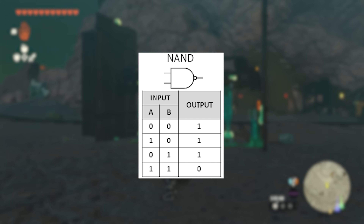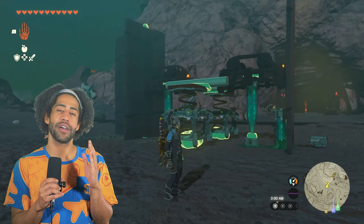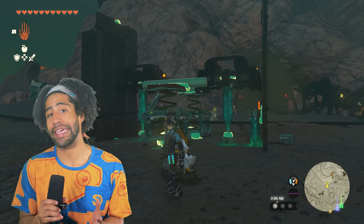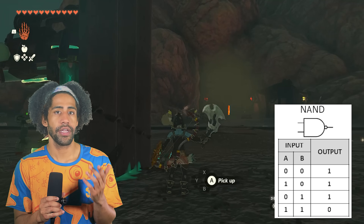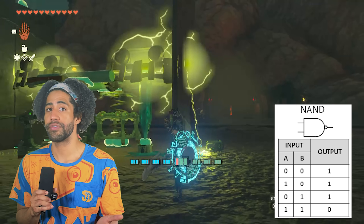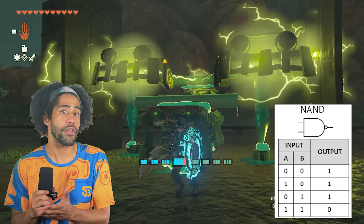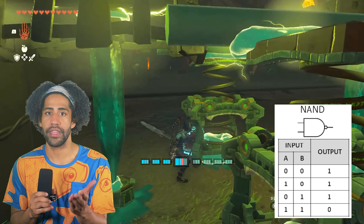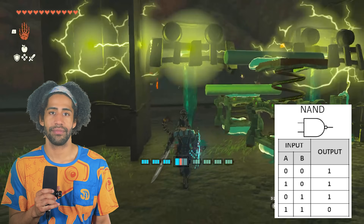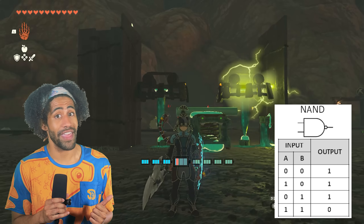NAND gate. This is something I ended up making on accident. Turns out by raising an OR gate like a NOT gate, you end up getting a NAND gate. Following this chart: when A and B are both zero, the output is one; when either A or B is one but the other is zero, the output is still one; but when A and B are both one, the output is zero. NAND gate. This one is nice because it doesn't use many parts — more on that later.